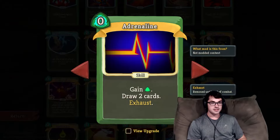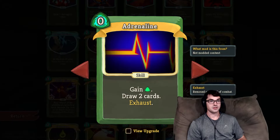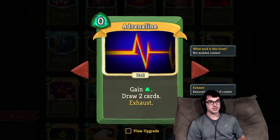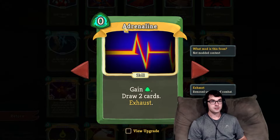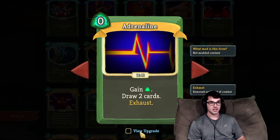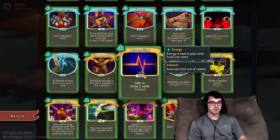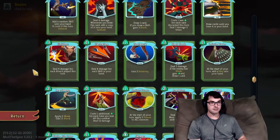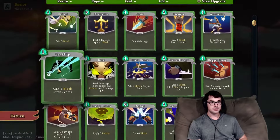Comparatively, Adrenaline is one of the most takeable cards that Silent has in the rare pool. It's just free energy to you — you gain one energy and draw two cards for zero cost. That's a net gain of one energy and one card. The upgrade, of course, being one more energy. That's pretty good. Adrenaline is almost always an improvement to your deck, with very, very few exceptions.